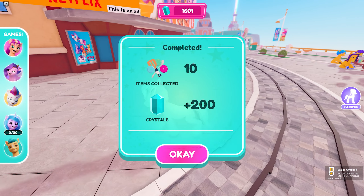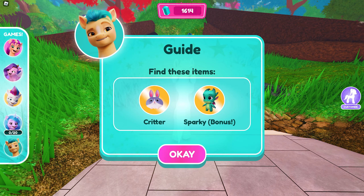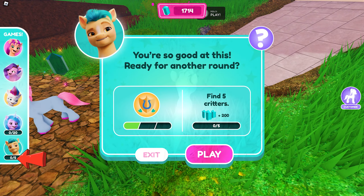Now for our final mini-game, go over to the forest entrance and you'll see Hitch in there. He will ask you to collect the critters around the forest area. You can see your progress on screen.